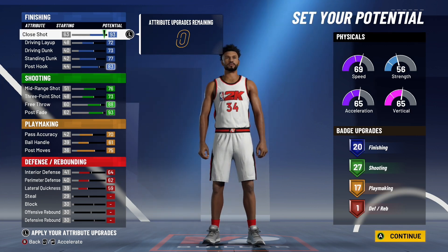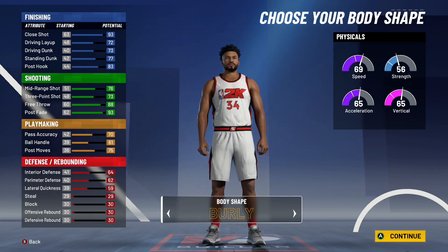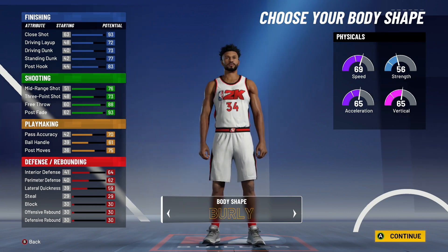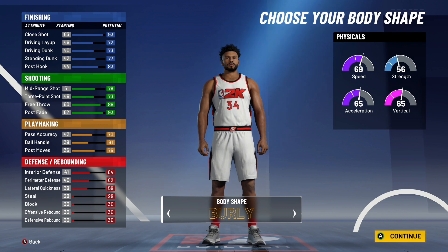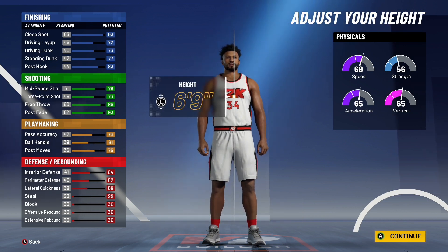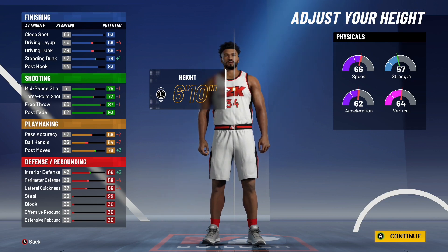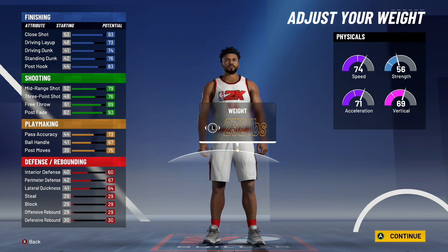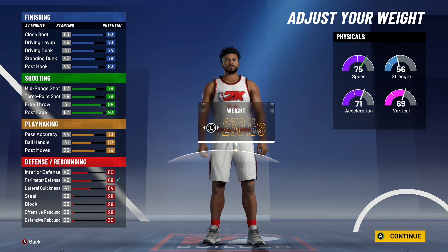Now, getting into the aesthetic stuff — body shape does not matter. Personally, I'm going to pick Burly. That's how I like my player looking. I like my player being bulky, so I'm going to pick Burly. Moving on to height: I would either make the build 6'9" or 6'8". I think 6'8" is a really good in-between balance, so I'm going with 6'8". Moving on to weight: I'm going to put the weight down to 230 pounds — just 2 pounds below default to get a 75 speed and a little better perimeter defense. At 230 you're still pretty big.